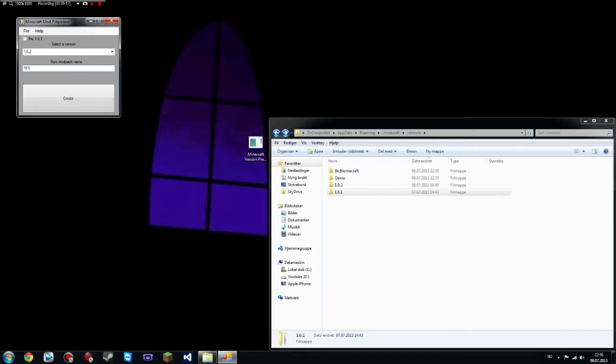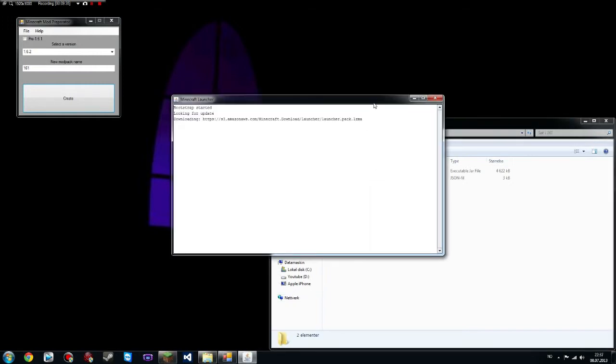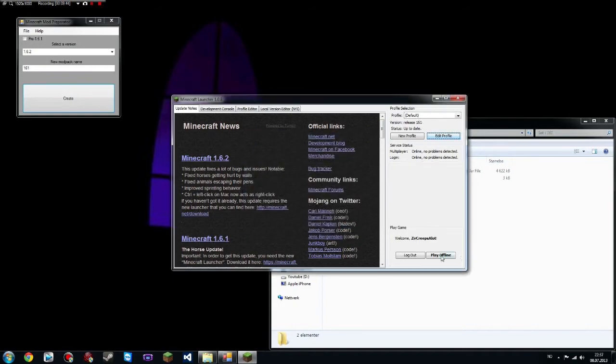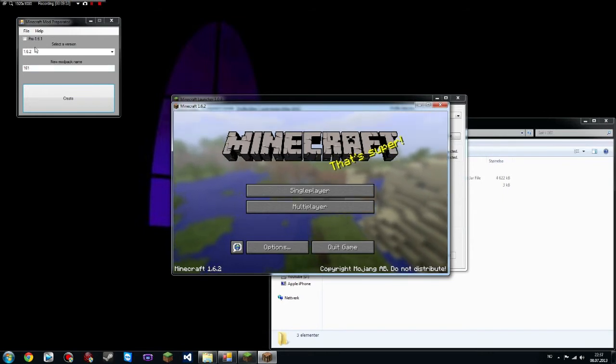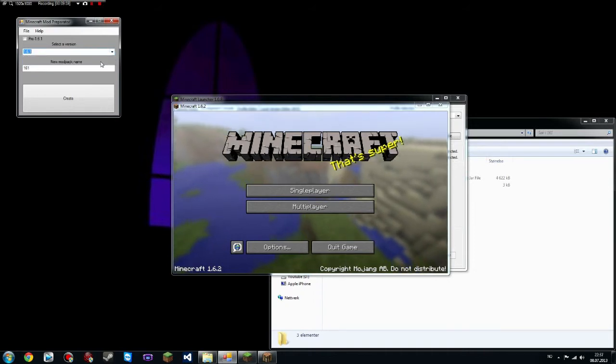I'll just call this one '1.6.1.' And here — that was actually 1.6.2, but whatever — you get what it is. So '1.6.1,' save profile. And there we have 1.6.2, which I thought was 1.6.1.